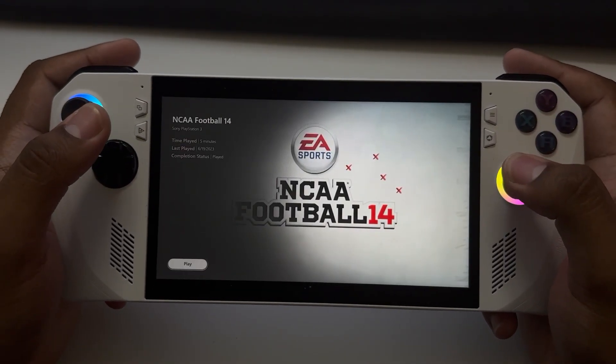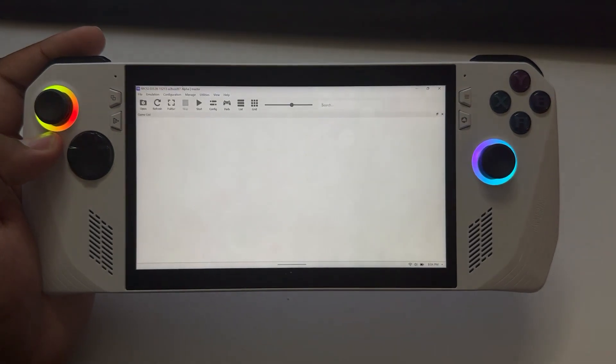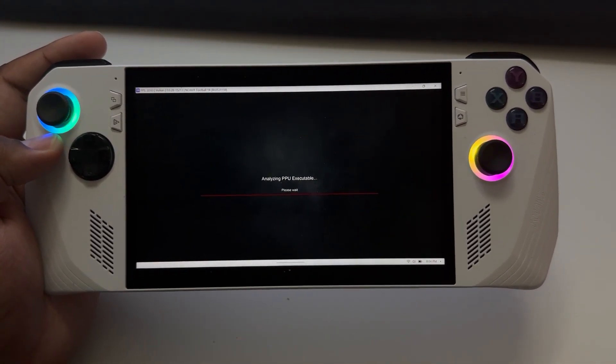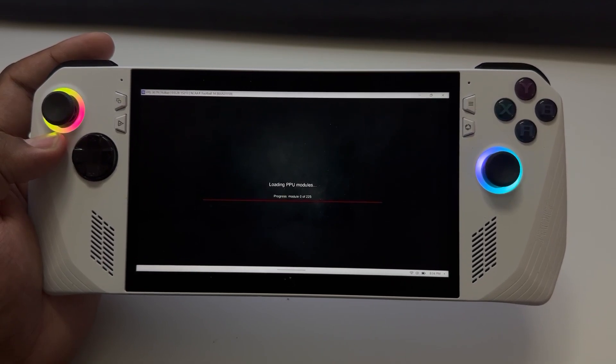What's good, Crazy Emulation? We're back at it with another emulation video. This is NCAA 14 running on DROG. My game ran really good. You can see I'm running two different modes — first quarter I'm running 18 watts, second quarter we're going to run 25.